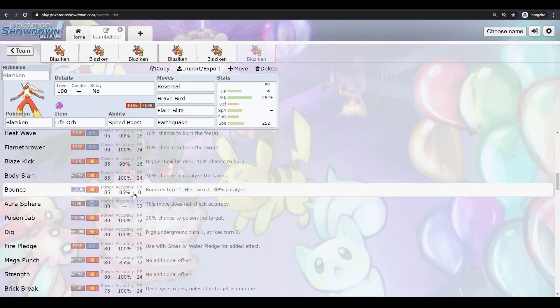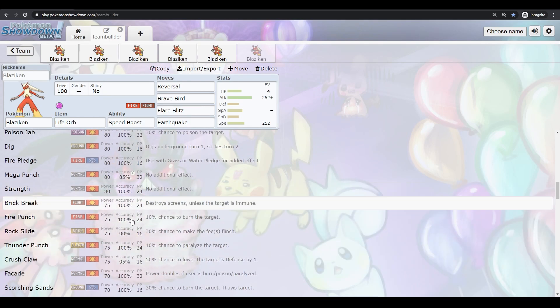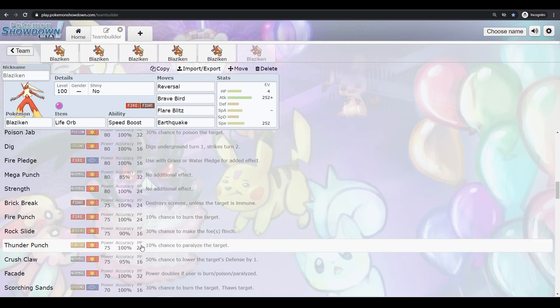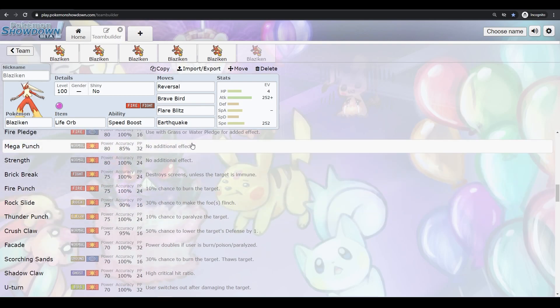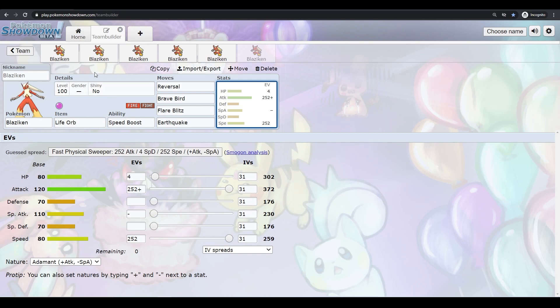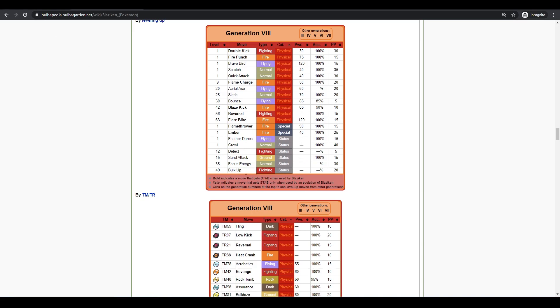There's no reason to run Bounce because you have Brave Bird. Poison Jab raises your Special Attack via Max move but gets capped off early. Thunder Punch is an option if you're worried about Water-types, but it won't have a lot of base power. Blaziken learns a good amount of disruption and status moves — like Feather Dance, which lowers the opponent's Attack by two stages, which is pretty good. Bulk Up is not worth running over Swords Dance. Flare Blitz and Brave Bird are both high-damage recoil moves, so you have to be careful.